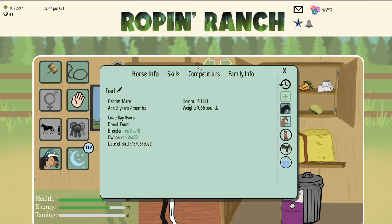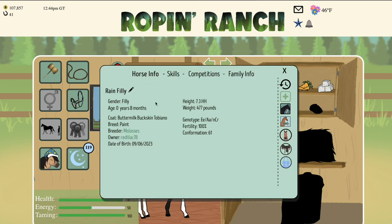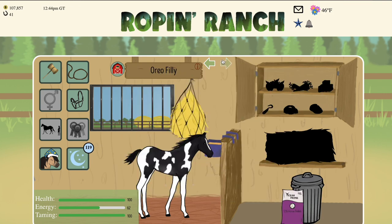First I'm going to explain the differences. So here we've got an overo, then we've got a tobiano, and then we've also got a tovero.